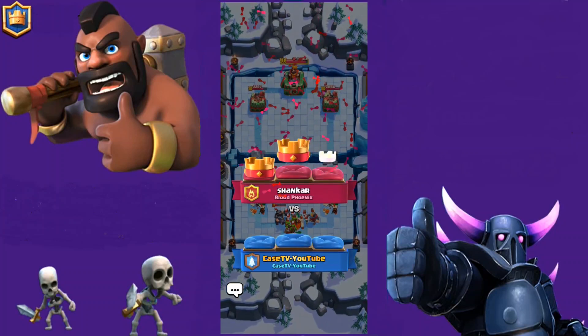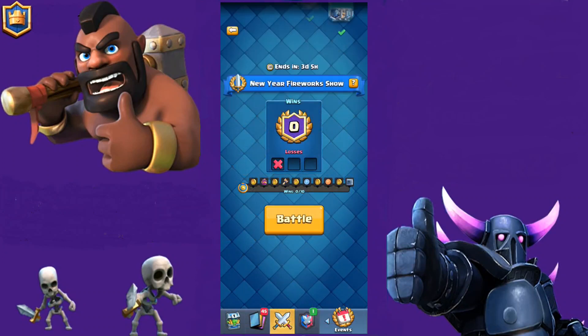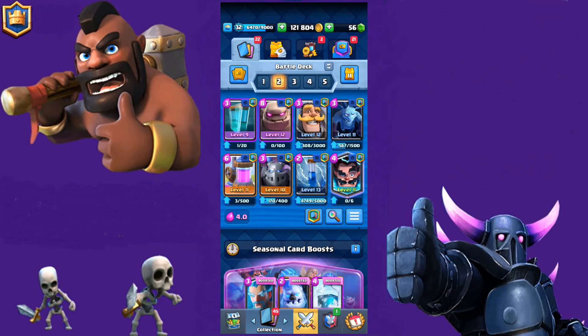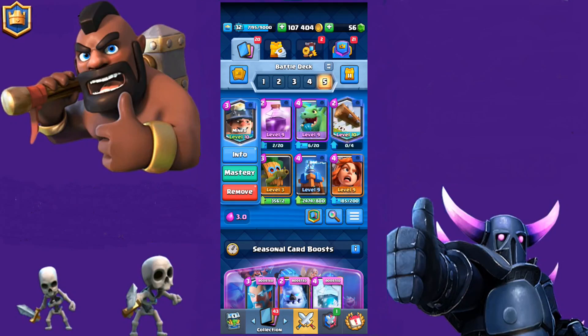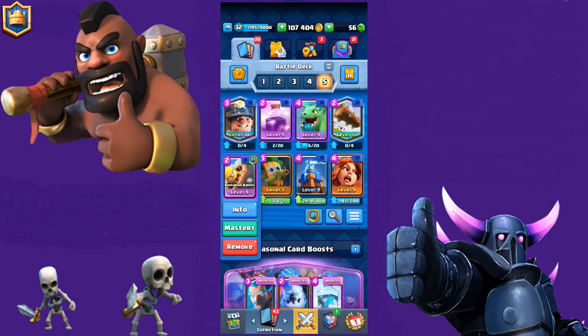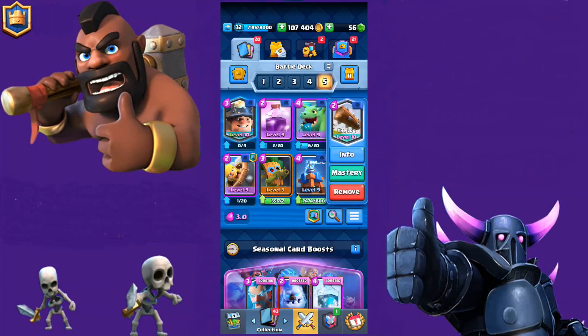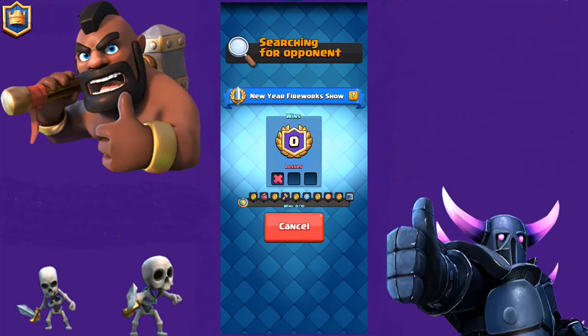The first match didn't go well, and I think it's good to just have a check at my deck. So I searched the internet and at dualshocker.com I found the following deck: the Miner, the Rage, the Baby Dragon, the Log, the Barbarian Barrel, the Dart Goblin, the Tesla, and the Valkyrie. It has just an average elixir cost of three, so that's pretty cheap. I can see some cards here that the other guy used to defeat me, so I'm pretty sure we have more chance with this deck.